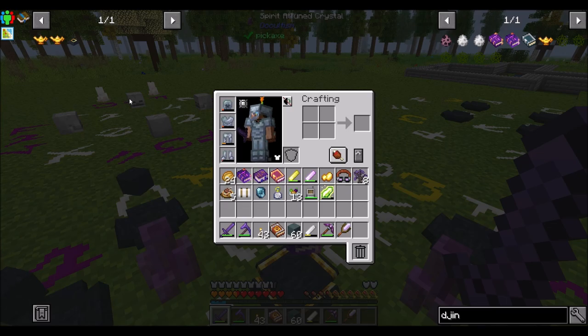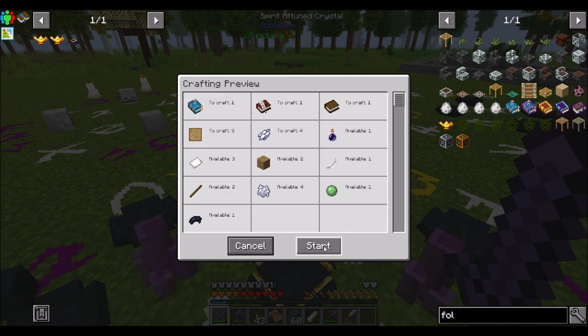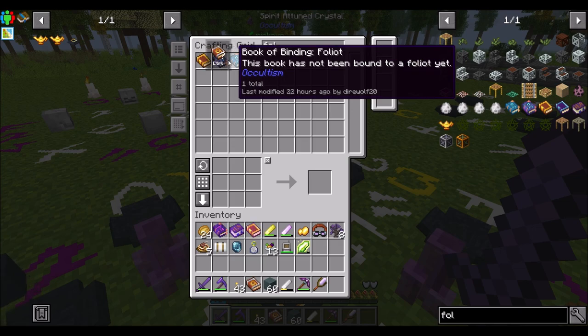I want to get both, just to check them out, because it sounds cool. So can I make a Djinn book real quick? I can. That looks cool.